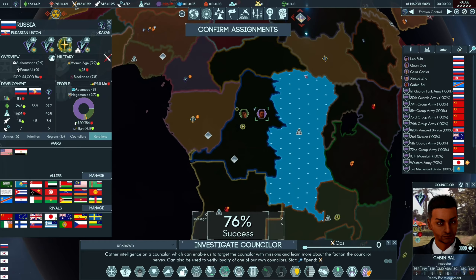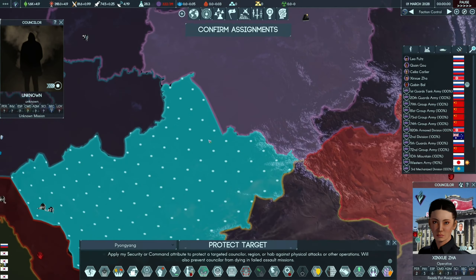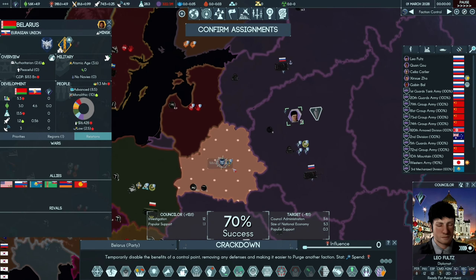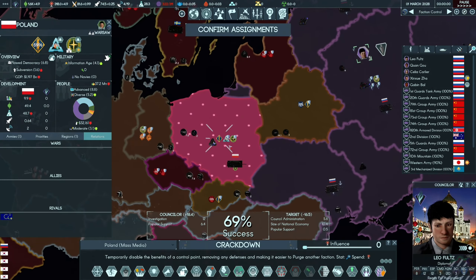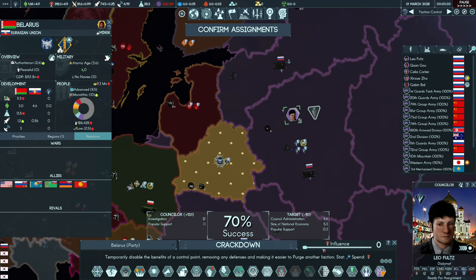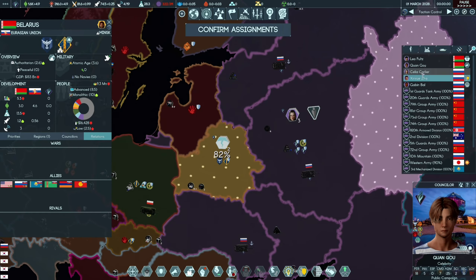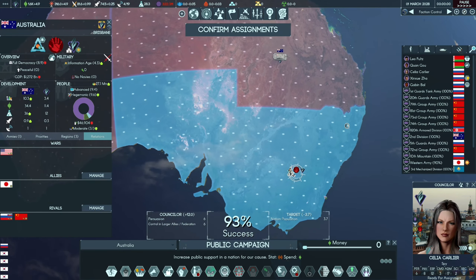I feel like I should use this agent to investigate whoever is in Russia. I'm going to use her to defend this region. I'm thinking about getting into Belarus or Poland - let's work on Belarus first. Right now I'm thinking we can test if we can have some sort of peaceful annexation or unification between Russia and Belarus, and if that works then we can start thinking about expanding into other regions.